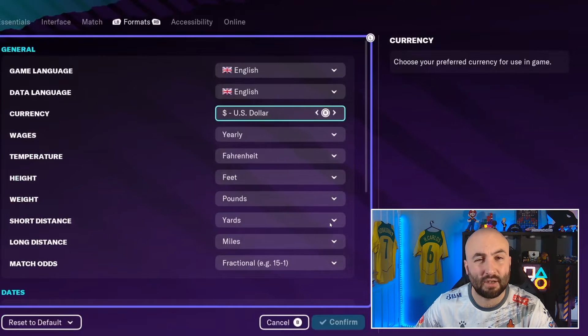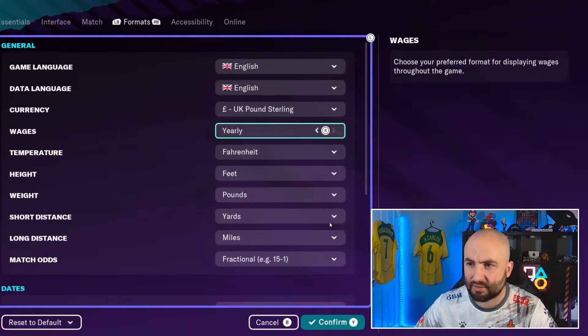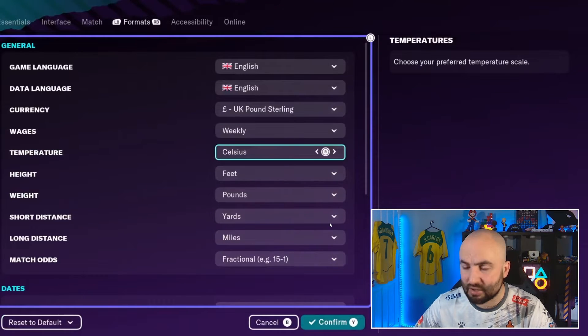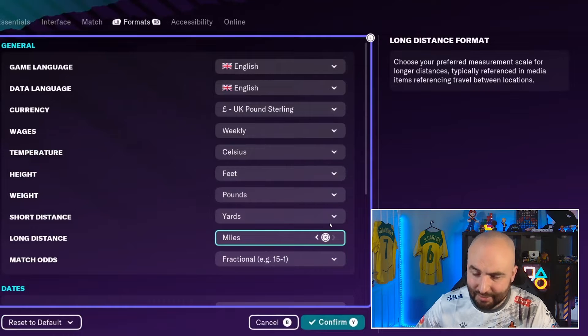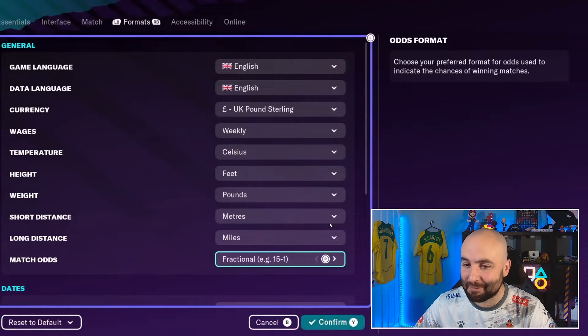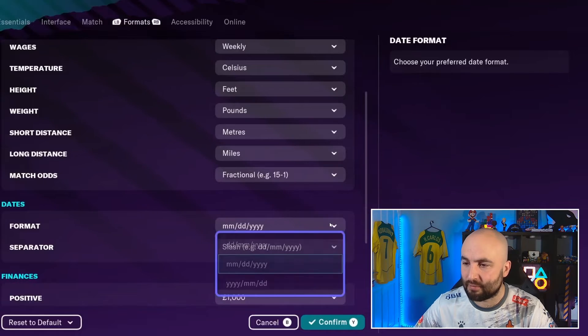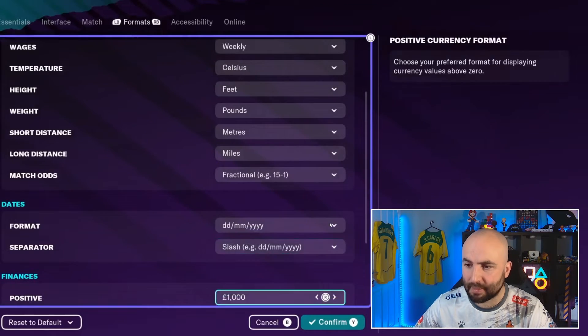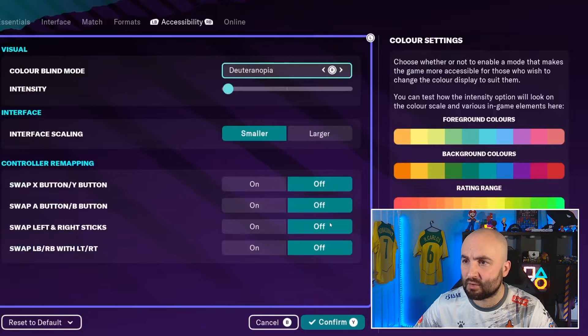When the game first loaded for me on the cloud version, it defaulted to US dollars, so I changed that to pounds. I also changed wages to weekly, switched to metric for measurements, and set match odds to fractional. You can change the date format to a more European style as well. Come in and check all these things to make sure the game is set up the way you prefer.